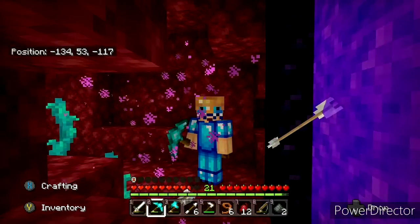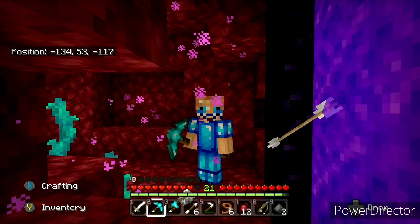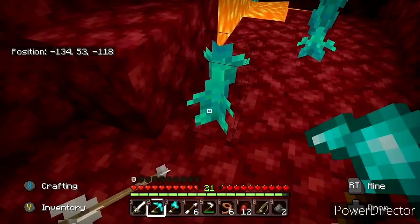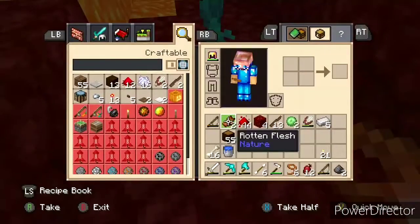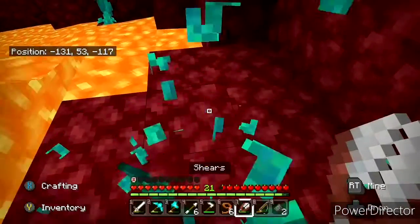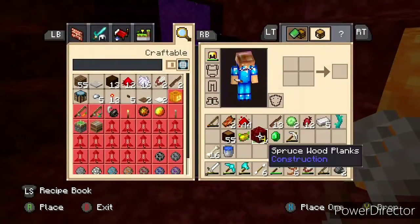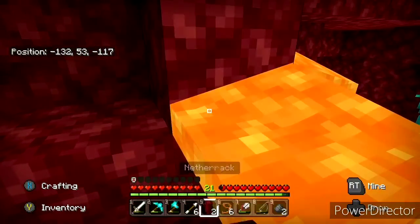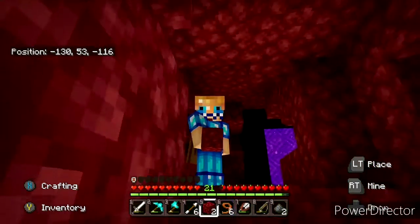Moose Sword, we are here in the nether. Just in case y'all didn't know — if things look different than normal, that's because we got this texture pack. We already got some good stuff. I'm going to need some shears — I got some shears right here. Lava flows like water here still, so watch out for that.